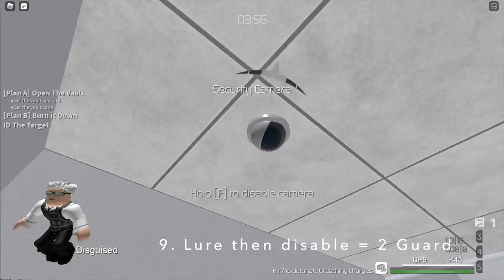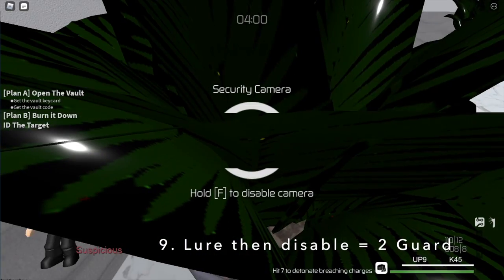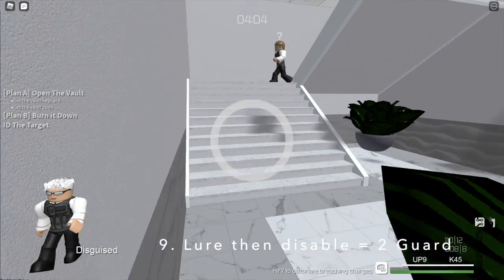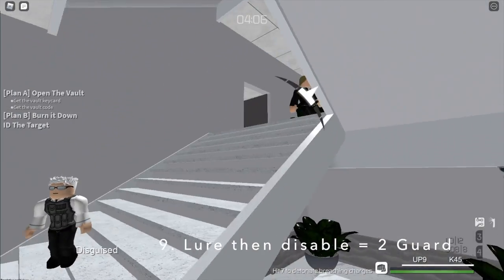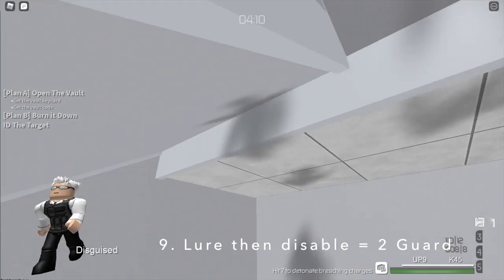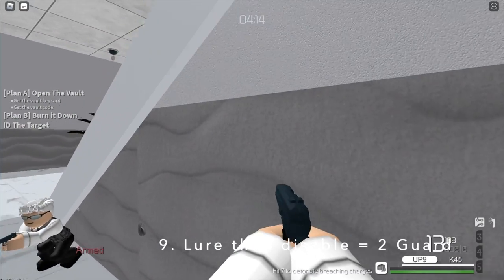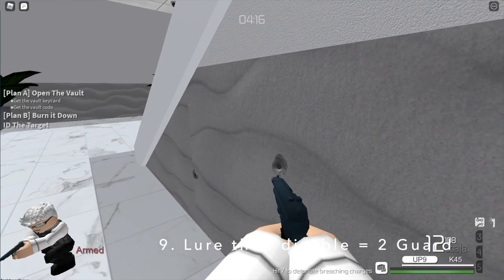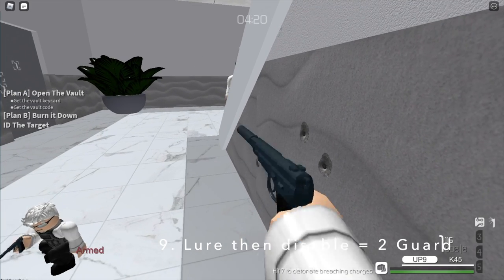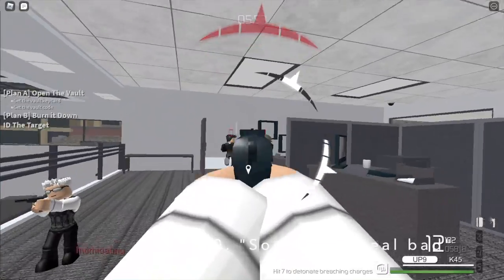That was only the common knowledge tricks. But now I'm going to teach you the real basic and simple tricks. Simply lure by triggering the detection box field, then disable the camera — that will actually lure two guards over there. You can probably take out two guards to get a disguise, or simply just reduce the security.